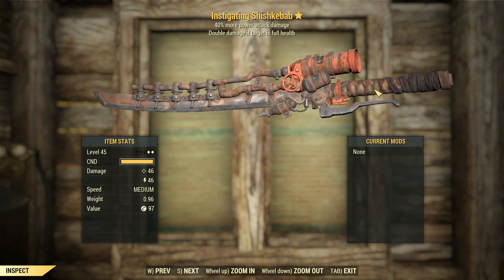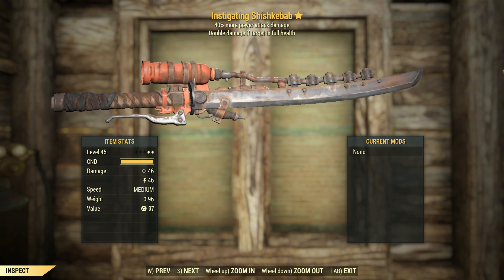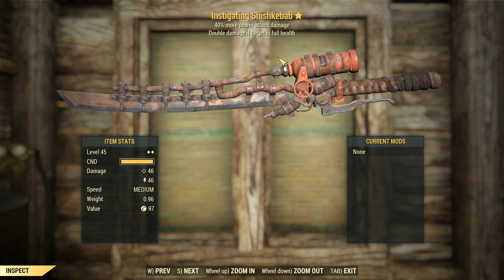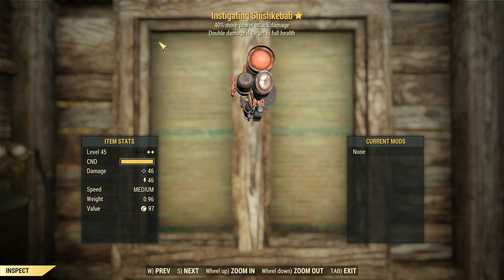G'day, this is Captain Noob, and this is an instigating Shishkebab with 40% more power attack damage. Those things are probably going to go very well with my ninja build, which we'll get to in a second.